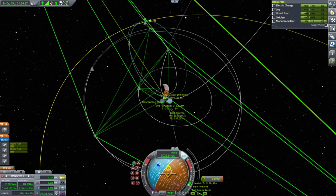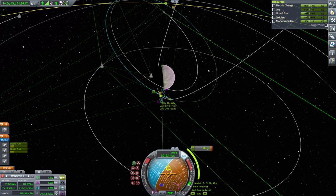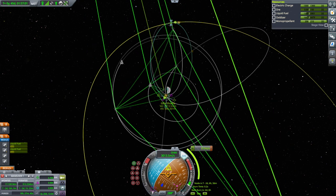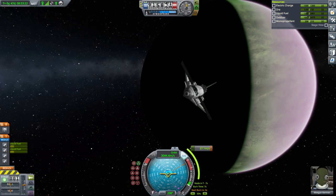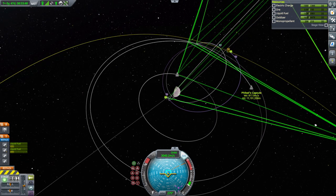What are the chances we get a nice Gilly encounter with this? Probably low. We might have to adjust - oh no, that's not too bad. It's actually a shorter amount of time, only two days. It's a little bit off though. A little bit of a radial burn to get our approach to Gilly, a minor adjustment burn, and we've got an encounter. That's got its path to Gilly.